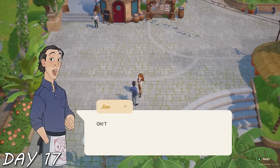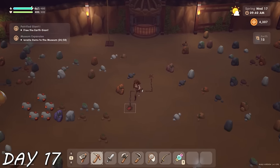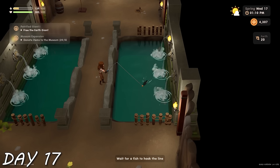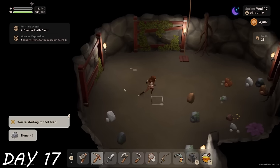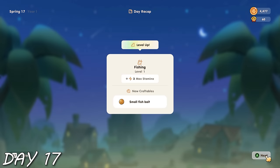Day 17 — I gave Jim his photo back as promised, then spent the whole day in the mines. I even did some mine fishing and found Dory. I got to level 28 before I nearly passed out, and upgraded my mining and my fishing.